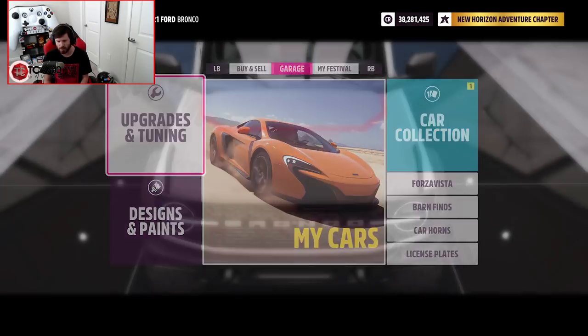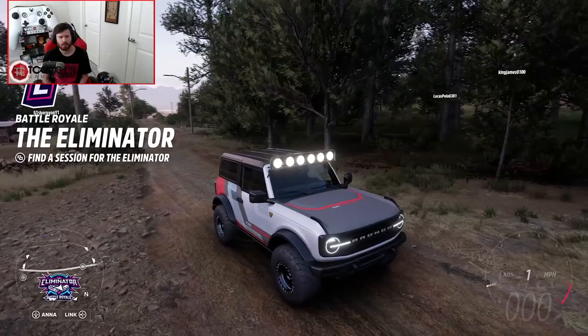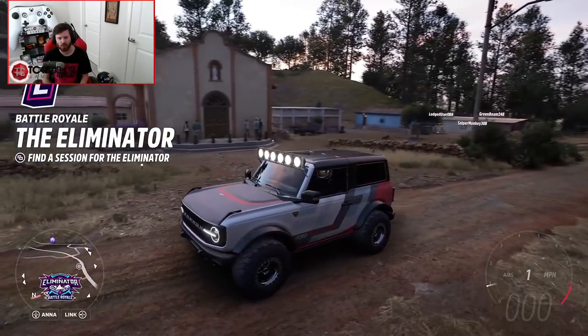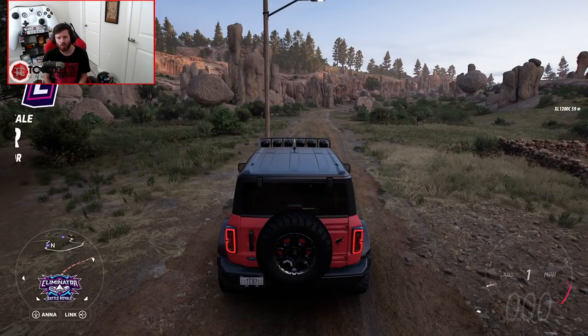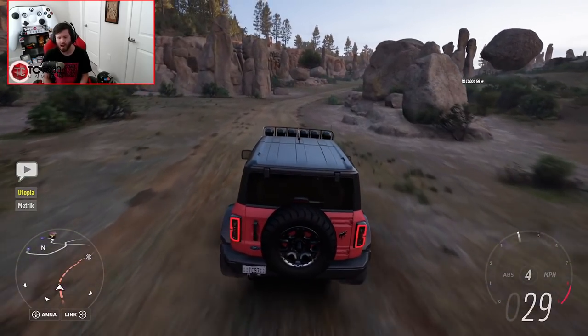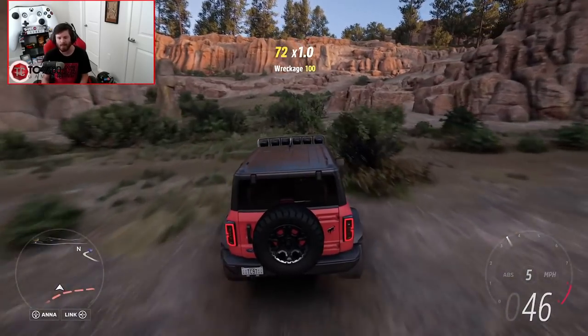Things seem ready to go — let's take this out to the dirt and rocks and see what it does. In case you're curious where this off-road park area is, all you need to do is fast travel to the start point of the Eliminator on your map, and that's where you'd start your Battle Royale. We're going to use this gigantic off-roading playground right at our disposal. Our first four gears are very short, and then when we get up into fifth it becomes much longer.